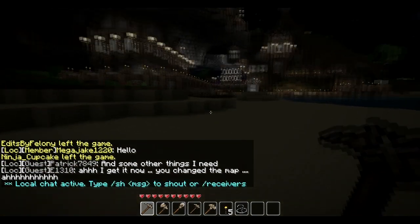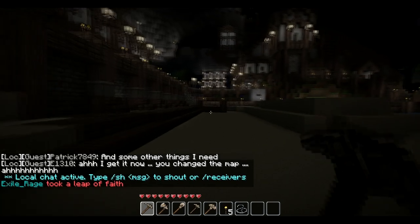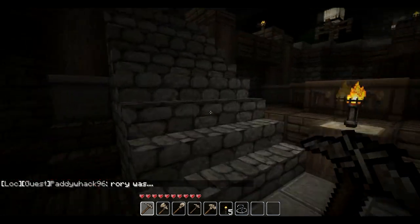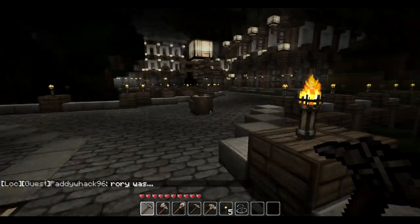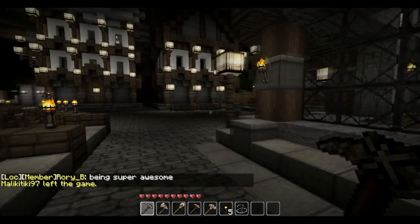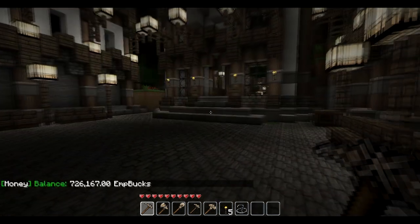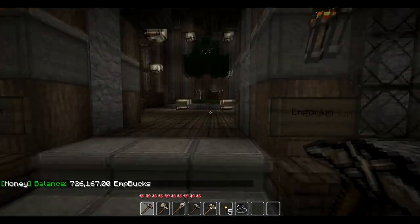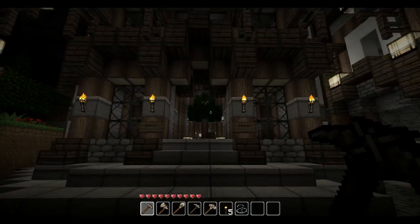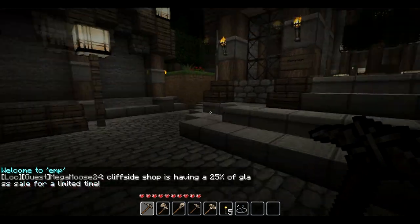I'm going to take you over to one of the most important parts about the spawn town — the emporium. The emporium is the place you'd mainly go to sell and buy things. The server uses its own currency, which is called EMP bucks. To check how much money you have, you type in forward slash money. If you want to quickly get here, say from your house, you can type forward slash warp EMP. Warps are used to quickly get around the world.